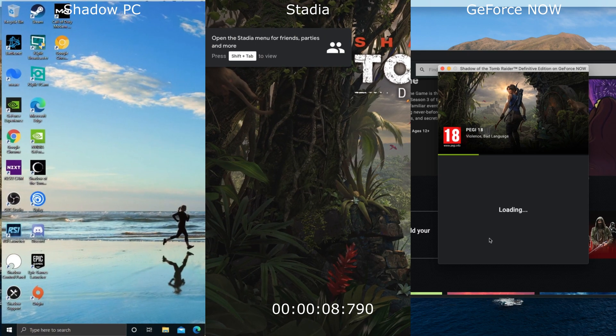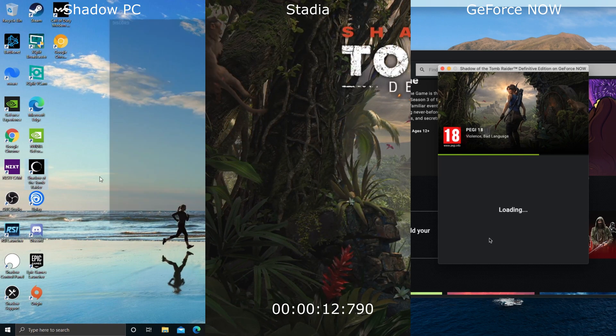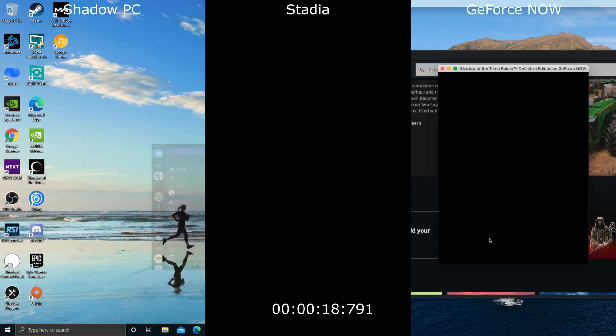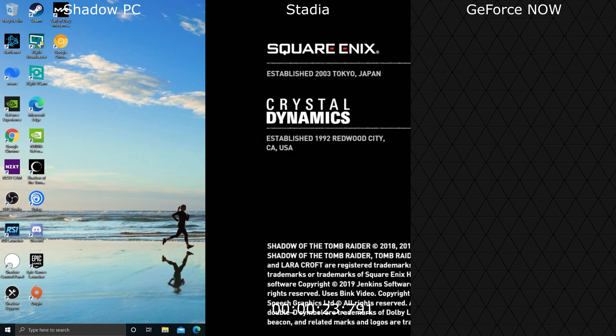Starting off with the big speed test then. All started at the same time. We can see Stadia is getting a head start as usual, with Shadow PC still waiting for the pop-up for the start of Tomb Raider.